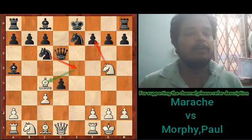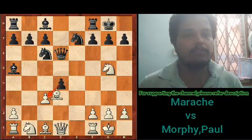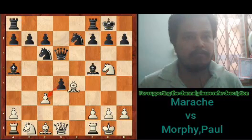So instead, black played Ne7. White then plays Ng5, attacking the f7 pawn twice, and Bd3, attacking the h7 square. Black responds with Bf5, trying to exchange off the attacking bishop.